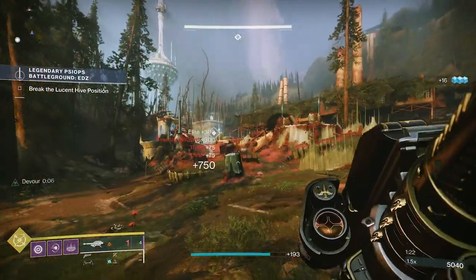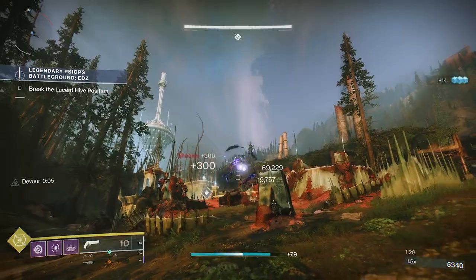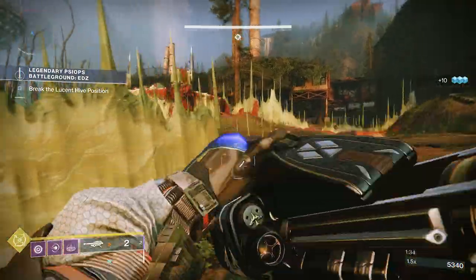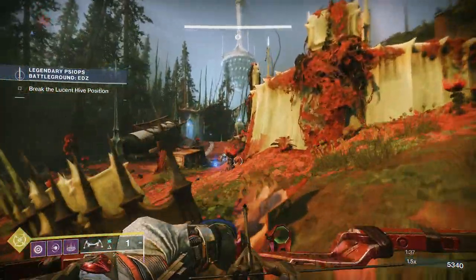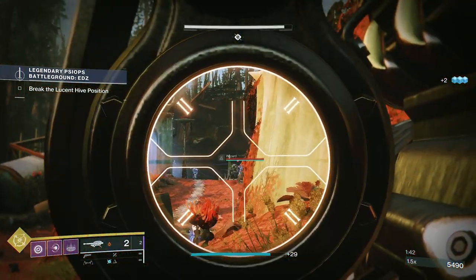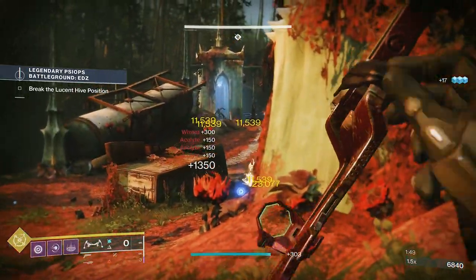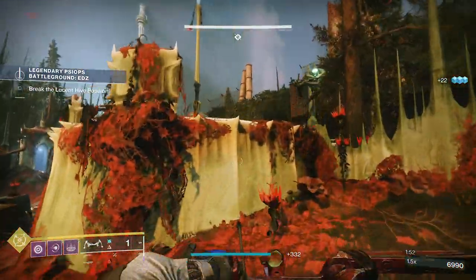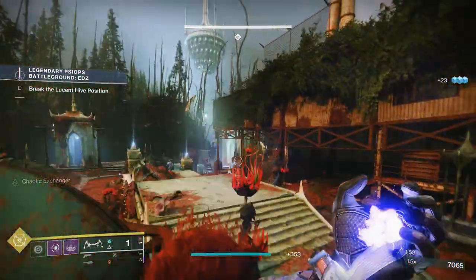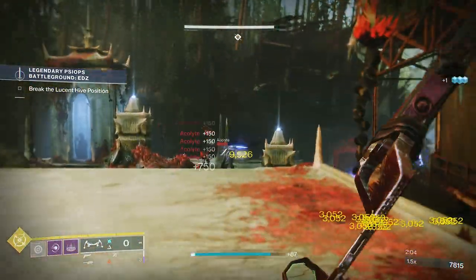In this first area you're going to have a whole concoction of Dregs, Acolytes, Arc Shielded Knights, a couple of Wizards, a Light-Bearing Hive who's a Sentinel, a Sentinel Shield Knight, and a Barrier Champion. What I'm trying to do — and what I suggest you do — is change your angles, because the adds throw quite a lot of grenades and you get that Solar Burn. I just pre-throw because there's always a lot of adds waiting down there.